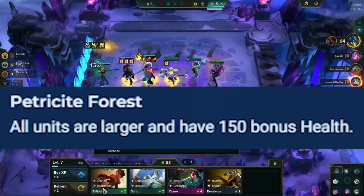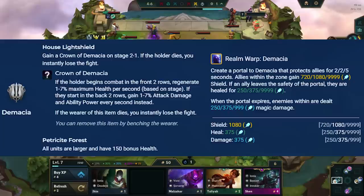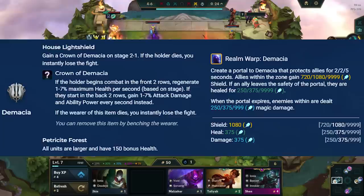Petricide Forest gives all units more HP. You get more Giant Slayer value here, as more units enter the threshold, and the portal is great for comps with more tanks like Garen reroll and Ionia Yasuo. Ryze's spell in Demacia gives your team more shielding and healing, and a bit of damage at the end of his spell. This makes him great to add into a comp that runs Targon, as his spell will be even stronger with these comps.